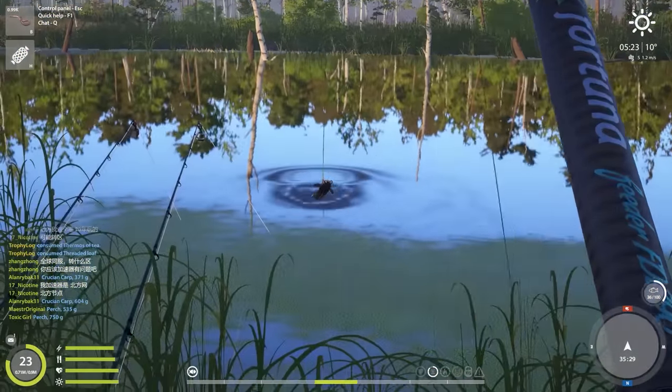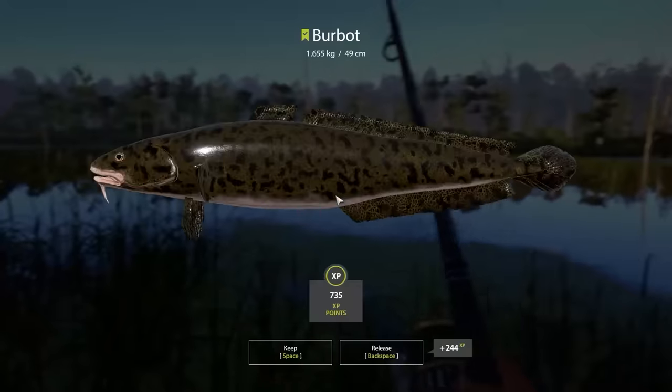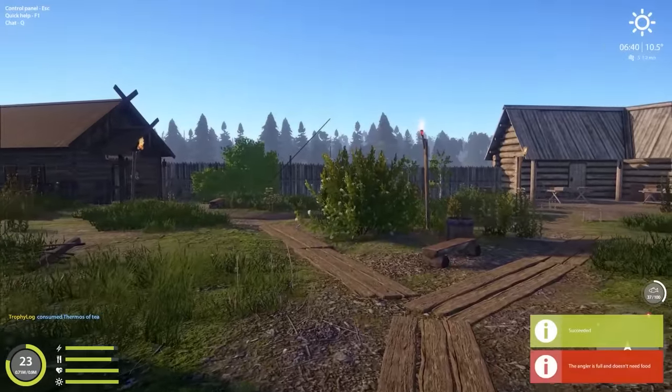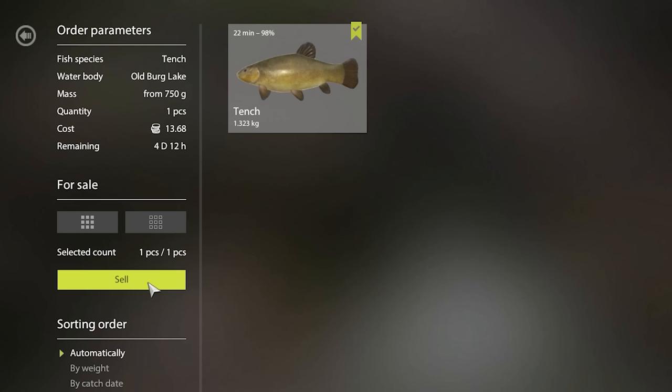Something on rod number three - it's a burbot and it seems fairly nice. Hopefully it's a marker - yes, 1.6 kilos, awesome! Let's sell our fish: I filled in the tench cafe order for 13 silver and sold the rest of the keep net for exactly 71 silver, so in total 84 silver.